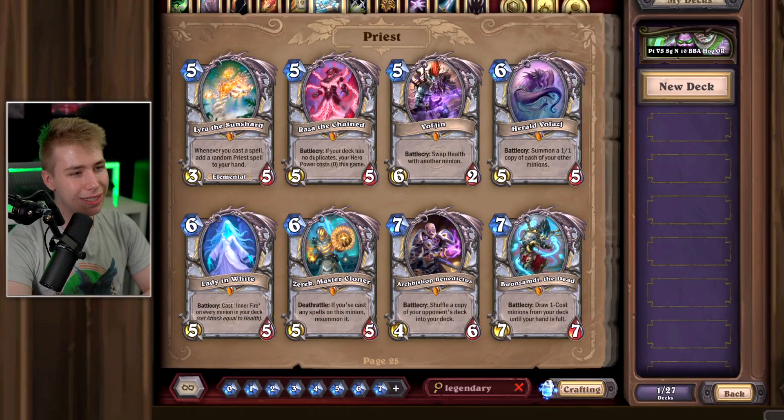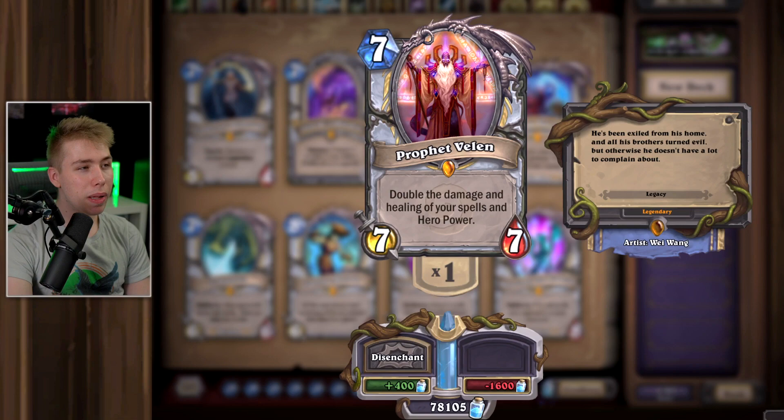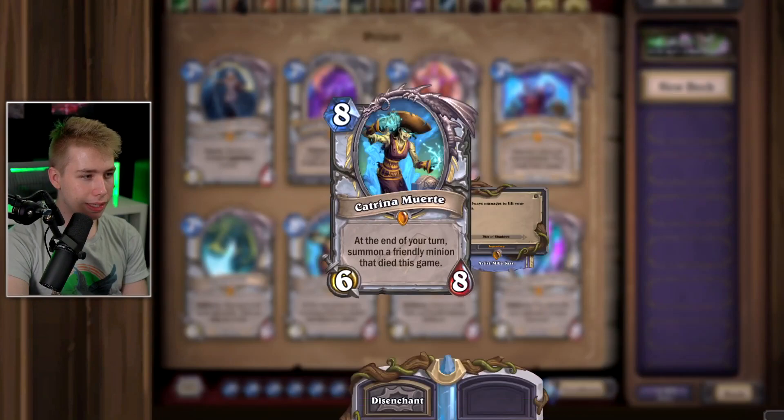Confessor Paletress — inspire cards are garbage. She looks pretty cool and summons something random, but the card is not useful at all. If you play an OTK with Mind Blast or target face with a heal effect that becomes damage when converted, he makes sense. You can also play Big Priest with him, resummon, and land Mind Blast face a couple times. Outside of that, doesn't see play. Soul Mirror — always going to be a good board clear. Keep it for that, but you can also just play Psychic Scream which is way better.